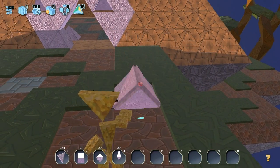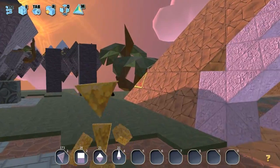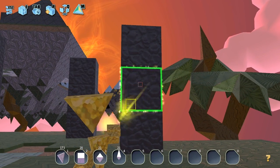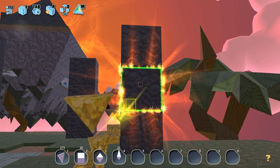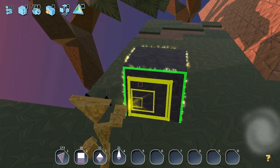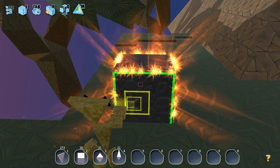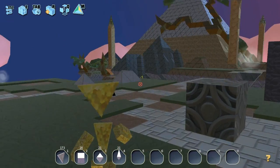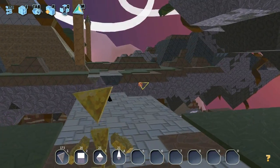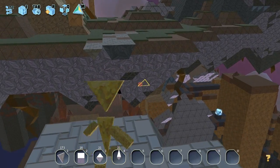We have this beam that we can use to destroy certain materials in our environment, and we pick up shapes as a result. So we bust down this pyramid or prism, and then we get four triangles as a result. There will be squares that we can do the same thing to. If we have nothing equipped in our inventory, as you can see by the hot bar on the very bottom, then we're just using our beam by default. This is allowing me to pick up some squares, pick up some triangles, and just in general kind of amass shapes in my inventory.